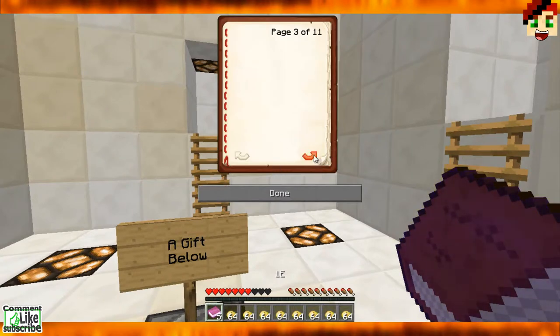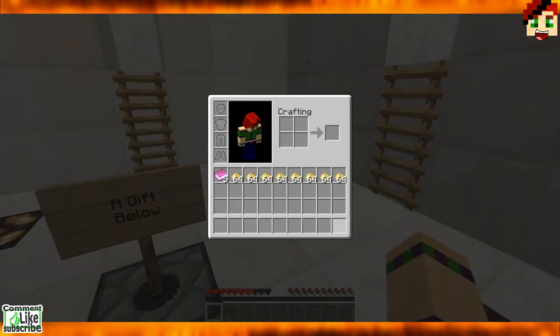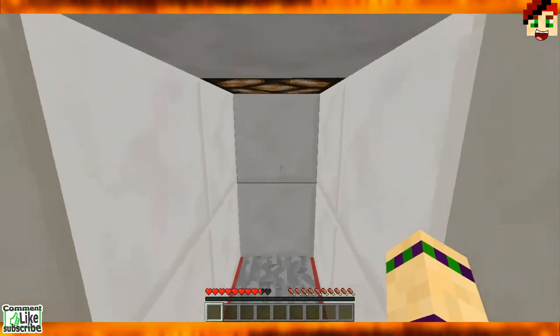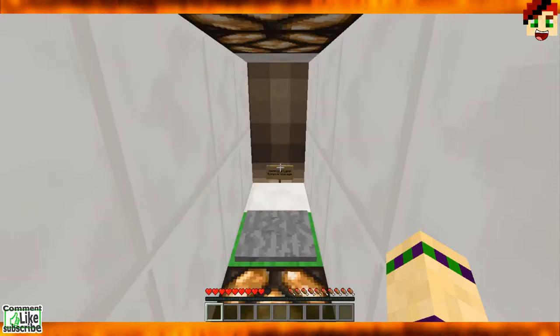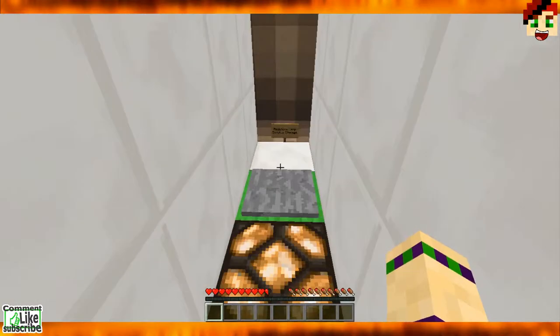Okay, a gift below — oh nice, a whole bunch of poisonous potatoes and a book. Let's read the book. It's an enjoyable read, really. Oh nice, well thank you very much. Let me just get rid of these — they're just gonna bug me having them there. There are dying zombie pigmen, that's not a good thing.